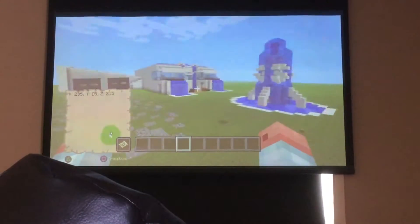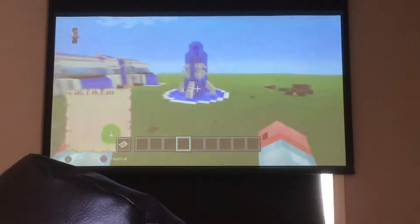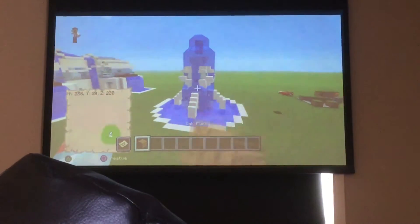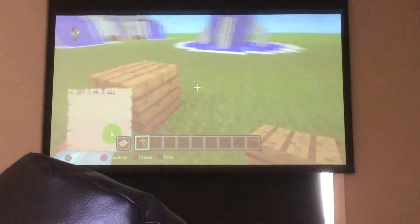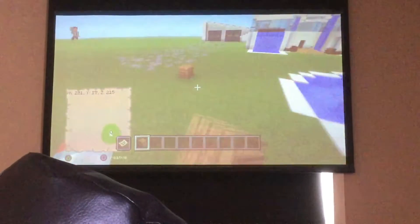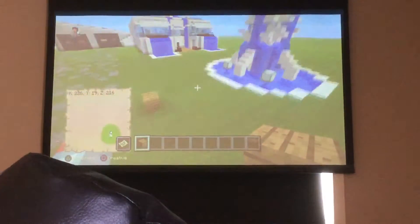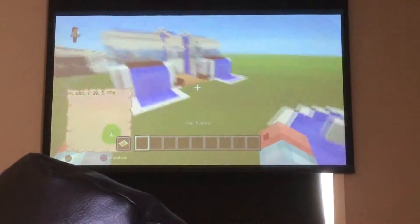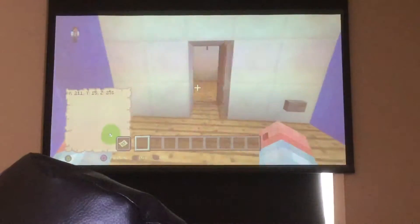Hi guys, this is Prisist and today I'm showing you my awesome mansion. First, this is my redstone fountain — when it's night or dark, you put a block there. These icicles go up using a double piston extender.